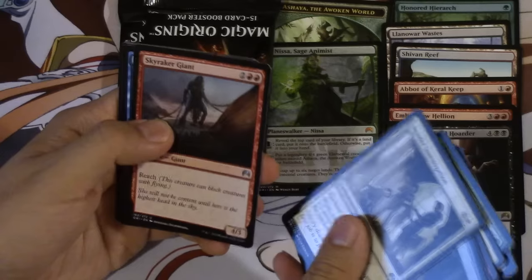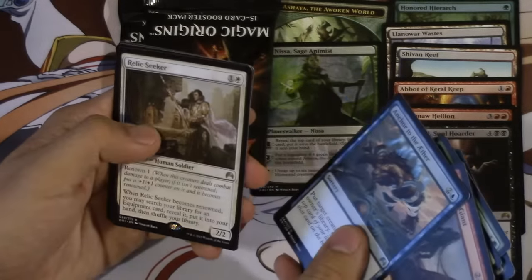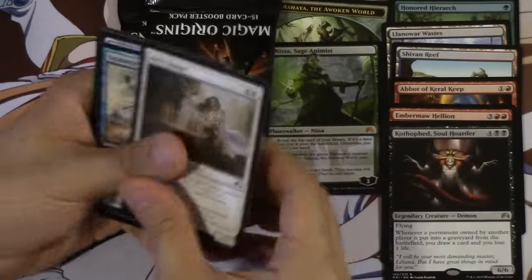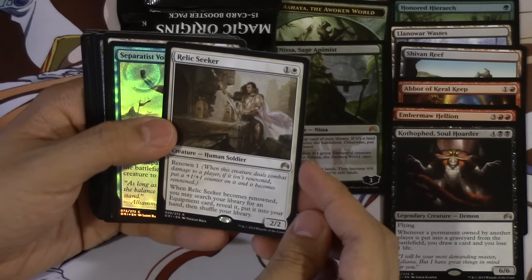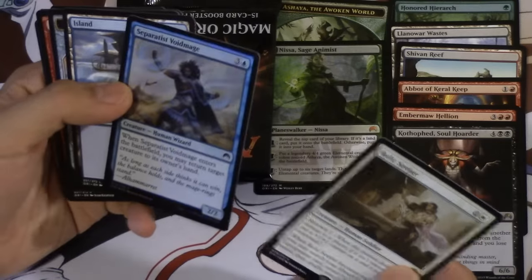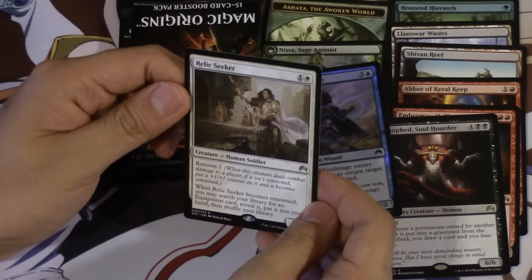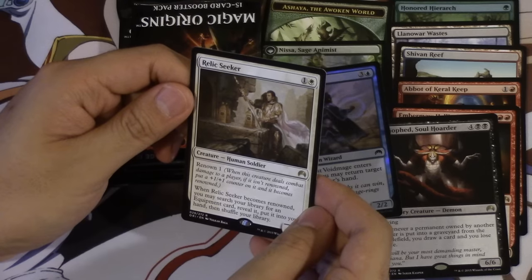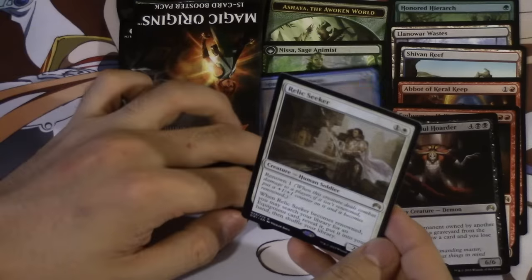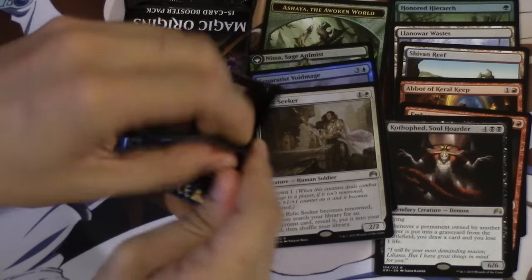Murder Investigation. Skyrake Giant — not bad. And we get a foil! These packs feel a lot bigger, they have more cards in them, it's weird. Relic Seeker — and this is what people are going to call Stoneforge Mystic. Is he Stoneforge Mystic? No, he's not. We get this card which is a foil, so pretty — two very good packs. Relic Seeker, Renown 1 — when Relic Seeker becomes renowned, you may search your library for an equipment card and put it into your hand. It's kind of Stoneforge — it's a little more aggressive than Stoneforge though. So we'll see if it finds a home, not a bad card to get.